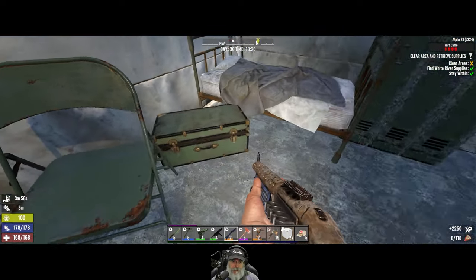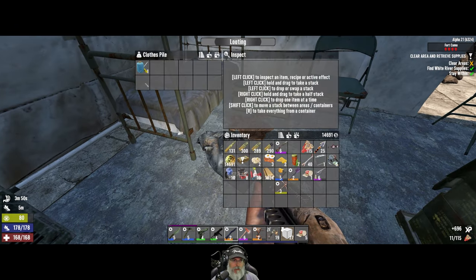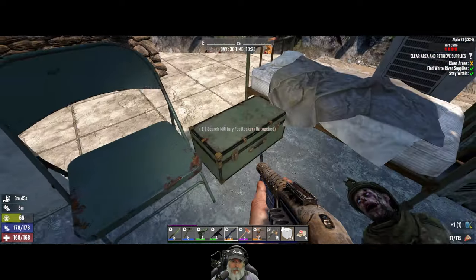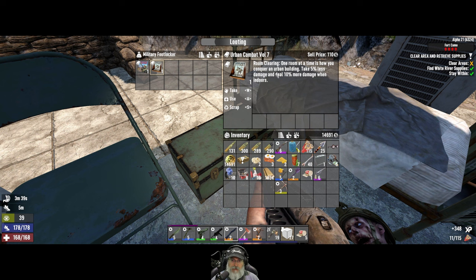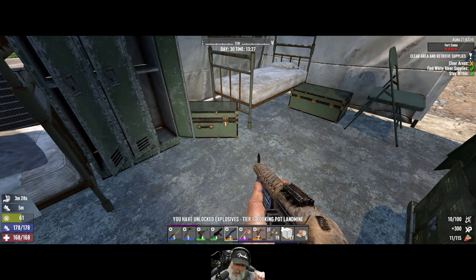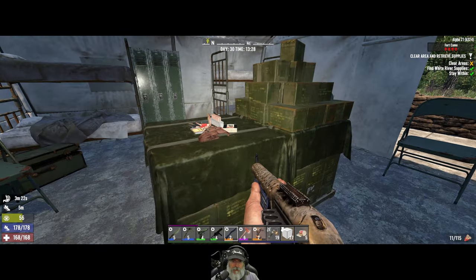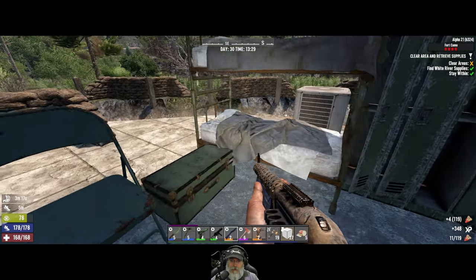Take less damage and deal 10% more when you're indoors - that's a really good one. And explosives - we can now make a cooking pot landmine for ambushes and things like that that we know are coming up. We really probably should start doing something with landmines, I think that would be a good idea.